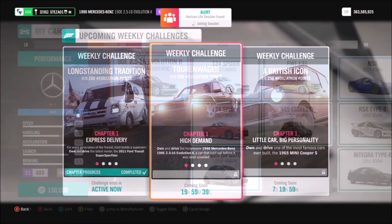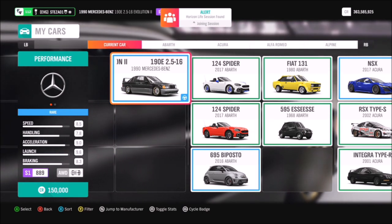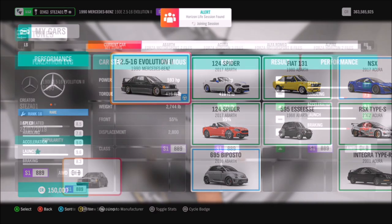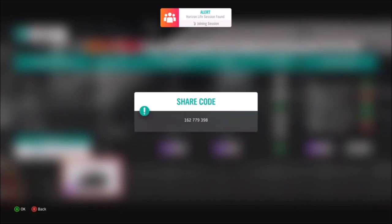Most of you guys will have this car, but if not you can pick it up in the auto show for 150,000 credits, or there's plenty going cheap in the auction house as well. I also have a tune for you to use called Forzathon EVG, and the share code for that is 162779398.